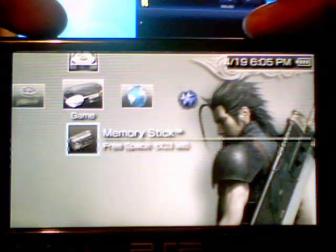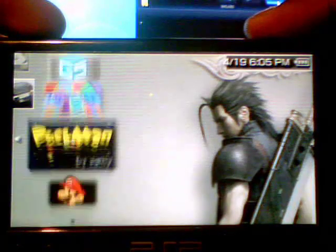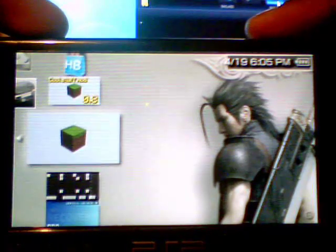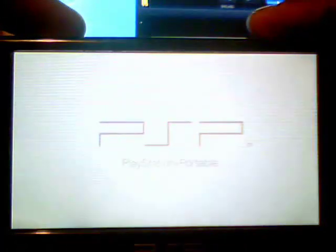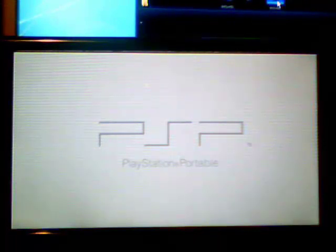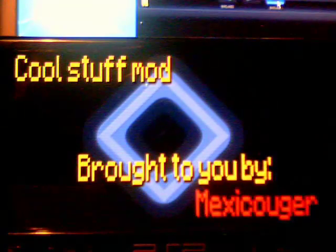After you unplug your PSP, just go here to game. I'll scroll down here to where I have LaneCraft. Alright, here we go — LaneCraft, right here. Now, I'm going to go ahead and show you guys the Cool Stuff mod, so I'm going to boot that up. And just to make this clear, the Cool Stuff mod does not include doors — that'd be the Superman mod.